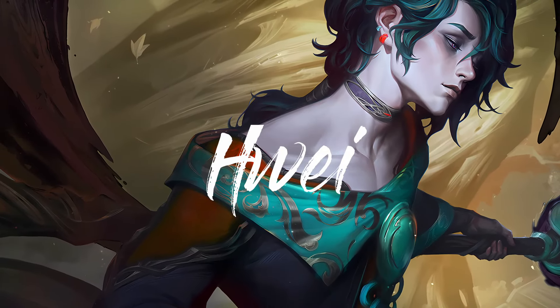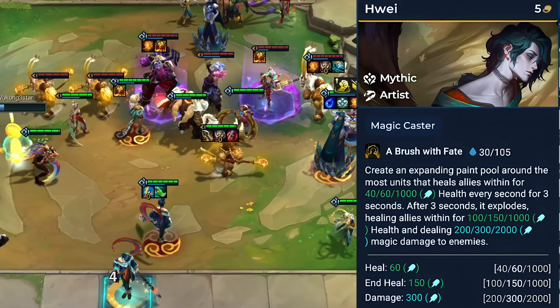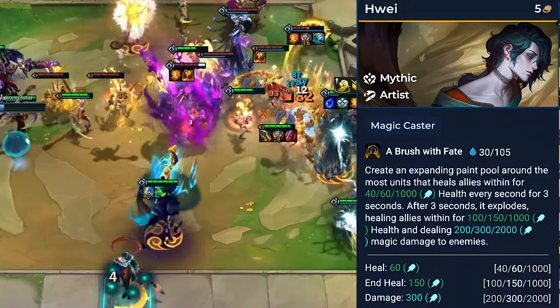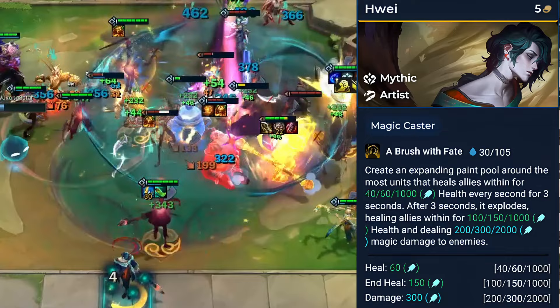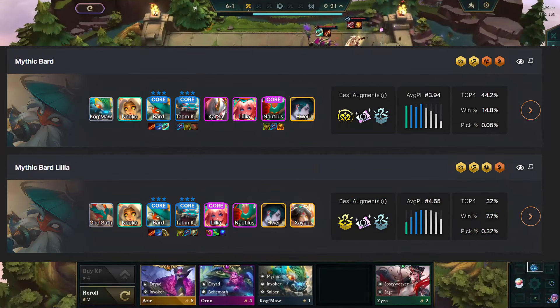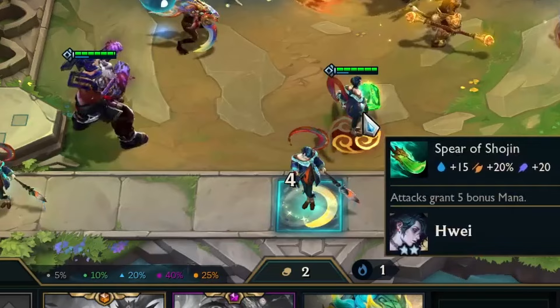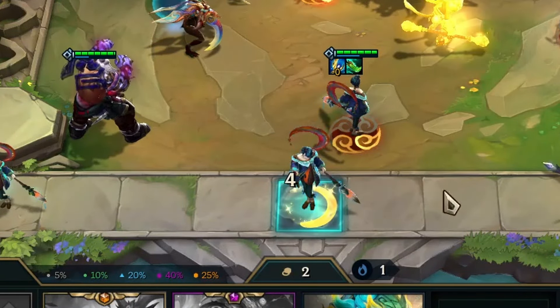The next champion is Wei, an artist. Wei is a standout backline magic caster boasting the Mythic and Artist traits, with high base health and mana, making him formidable on the board. He excels in comps requiring a potent magic caster for consistent damage from afar, and with a complete Mythic comp it's a no-brainer to have him. His standout feature is granting a special bench slot, providing a 1-star copy of a unit placed on it after certain rounds.